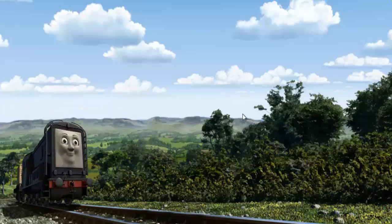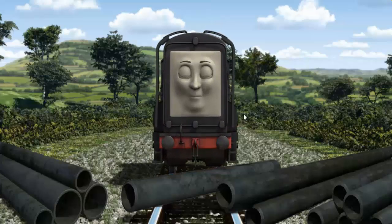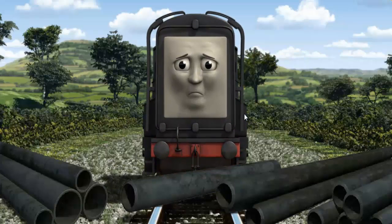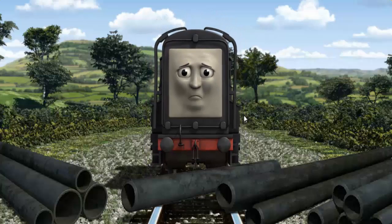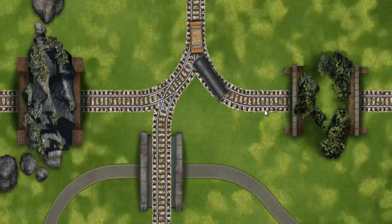Diesel went through the countryside. Suddenly, the tracks were blocked. Diesel had to stop. He would have to go another way. Find the track that goes through the hill. Let's go!